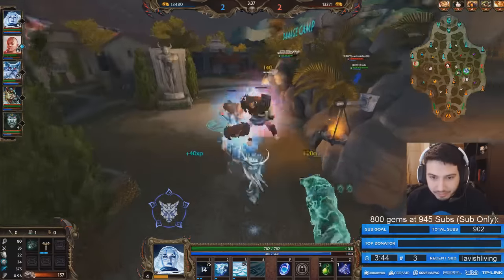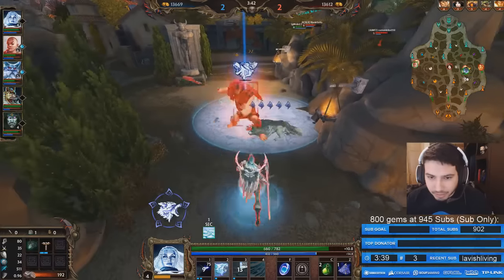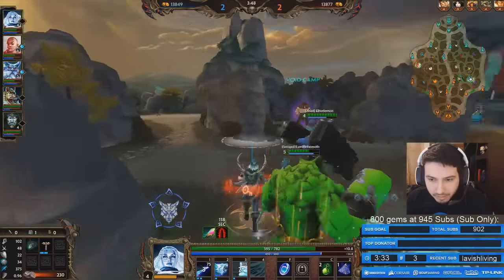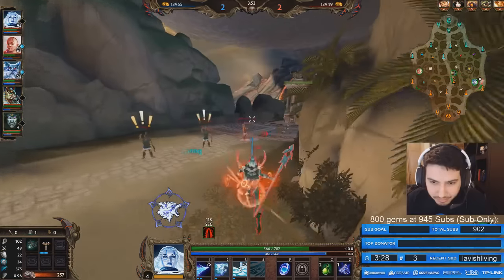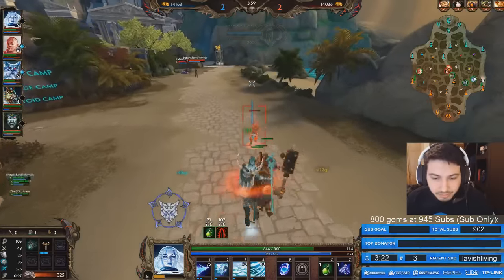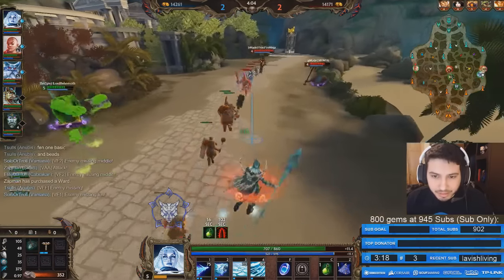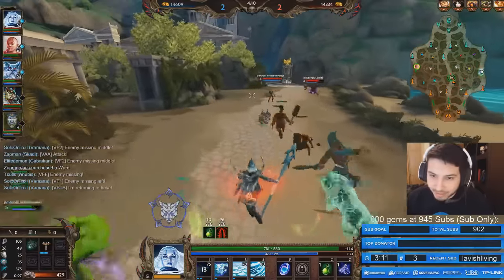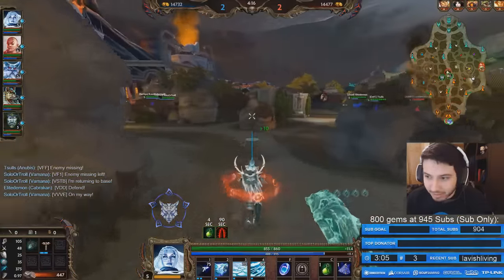I'm gonna do my jungle here. Hopefully Apollo pushes — I'm gonna lose too many creeps if he does. I'm gonna put my dog to attack the purple so I get XP while I get this wave, two birds one stone. I still have my beads so I can still maybe bait the pluck. I really want the freeze — every time the Sobek comes up Ymir should be freezing him, we should be poking him every time because it's just free half HP damage every time he comes up like that.